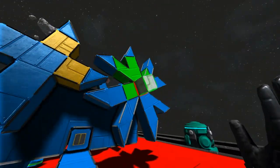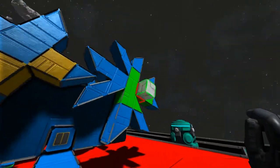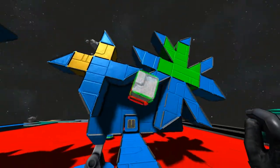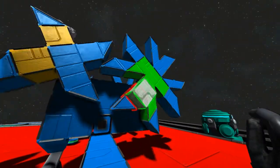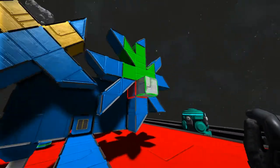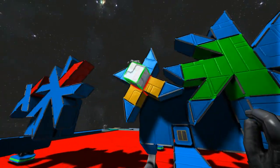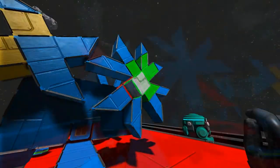This green gear is the only one that has power right now, and it's conveniently rotating this yellow gear whenever it touches — when the teeth collide. This green gear has twice as many teeth as the yellow gear, thus the yellow gear will be spinning at two times the rate that this one is spinning.